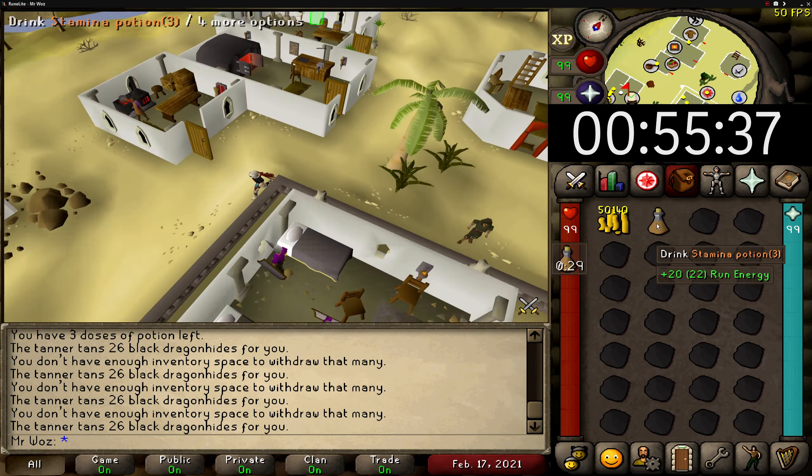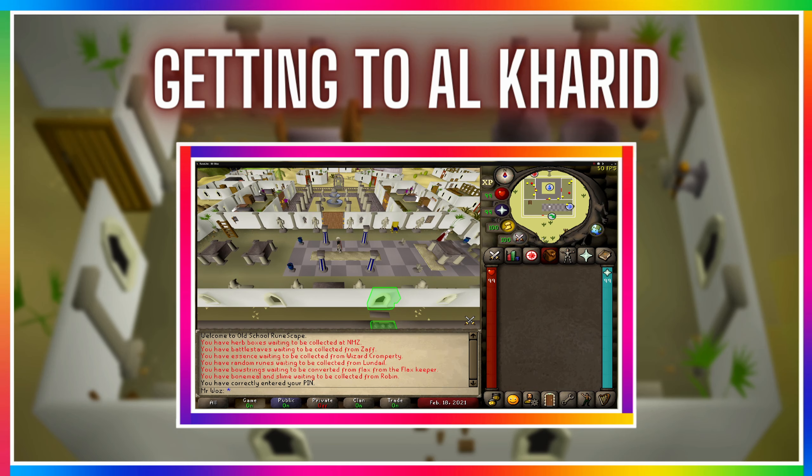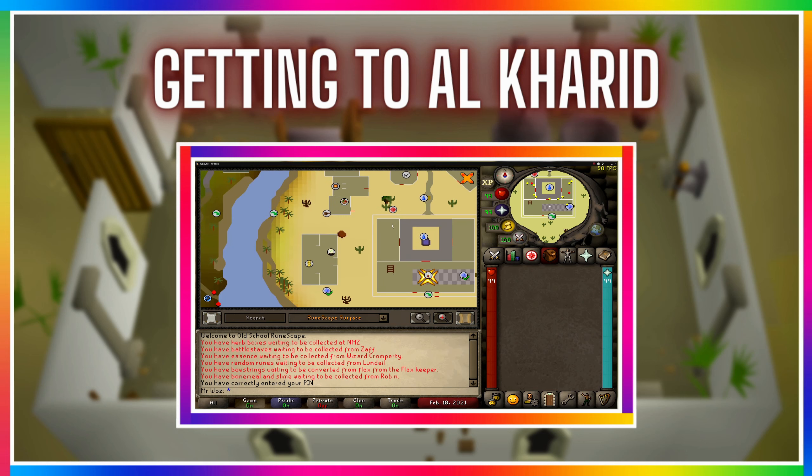Before I jump into the requirements, I want to show you a couple of ways of getting to Al-Kharid. This is more aimed at newer players or people interested in finding new ways of getting there. The fastest way is using your amulet of glory, preferably an eternal glory which gives you unlimited charges, and you want to teleport to Al-Kharid, which will take you right next to the tanner and the bank.